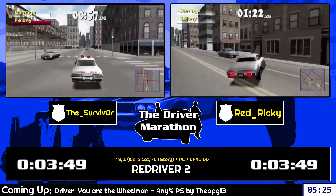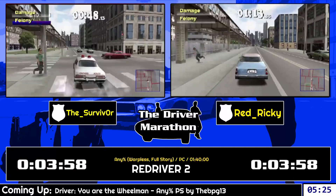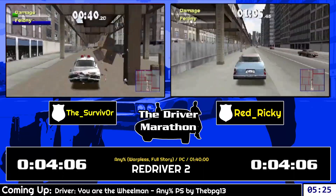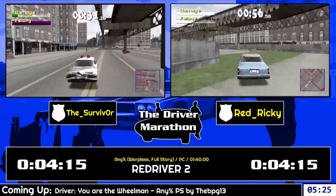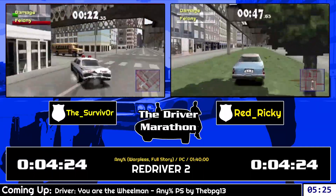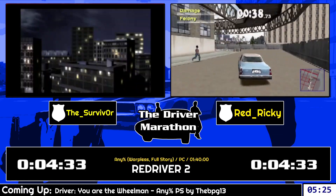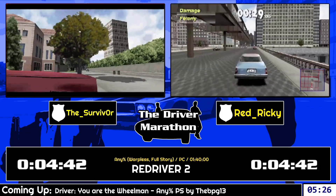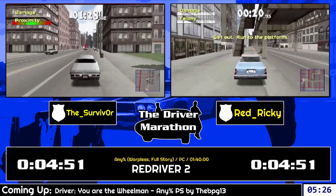This mission is pretty much an auto-scroller because the train goes at a fixed speed. One interesting thing is we cannot leave the radius of the train — we need to stay within a certain distance. The game doesn't care if you're in front or behind, it's just distance. New glitch: you can just drive onto the platform, you don't need to get out. This version doesn't check the Y coordinates — that's not a thing on PS1, where you actually do need to get out.